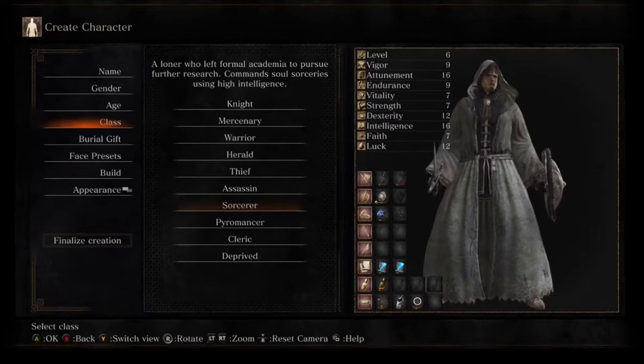The next class is the Sorcerer, which comes with a mail breaker, a sorcerer's staff, and a small shield. The mail breaker itself is not a very good weapon, but the Sorcerer has the highest intelligence out of all the starting classes. Intelligence means the more you have, the more damage your sorceries do, which is great if you want to keep your distance and hit enemies with projectiles. He starts with Soul Arrow and Great Soul Arrow, and also comes with the young dragon crest ring which boosts the strength of your sorceries while equipped.